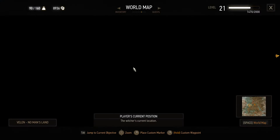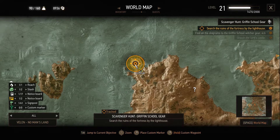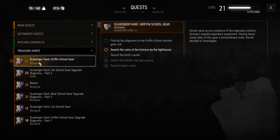Hey everyone, I'm Almar of almarsguides.com. In this video I'm going to show you how to get the secret treasure in Lornruk Tower, also called Lornruk Lighthouse — it's called both things sometimes. This is also part of the Scavenger Hunt: Griffin School Gear quest, which takes place near Novigrad. It's the level 11 quest.